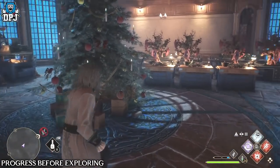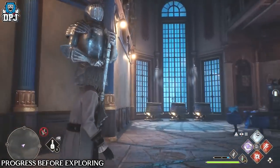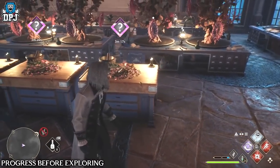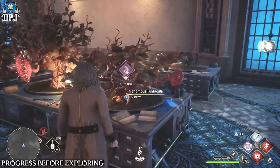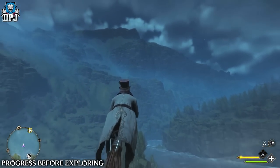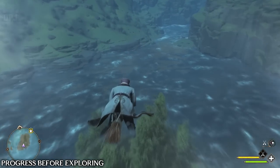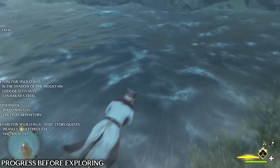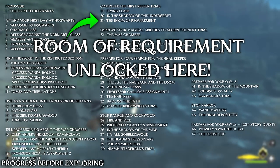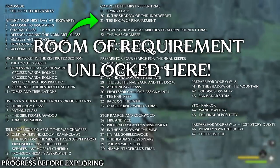One thing I can't stress enough is to progress the main story questline. For the first 10 to 15 hours of your general gameplay, stick straight to this, because the way this game works, you unlock many of the important things through main story progress. Nothing in reality is tied to a side quest until you already have what you need — so just play the main game and get things done.